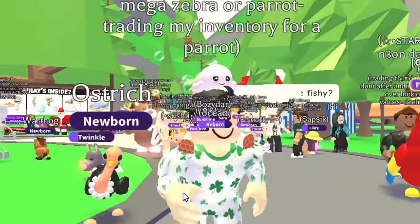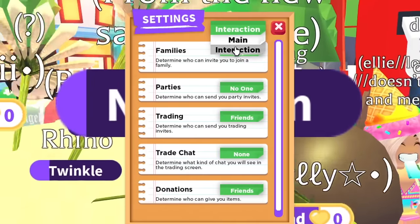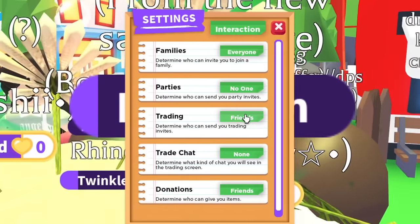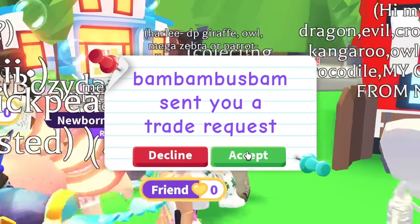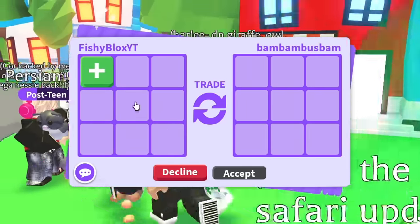Alright, it's ostrich time — that actually looks kind of cool, I love the way it walks. Let's turn on the trades. So far, zero legendary pets, and we already got rid of two of the pets we were trading. I might lose this challenge that Britt doesn't know she's participating in, and I might have to open up my only safari egg.